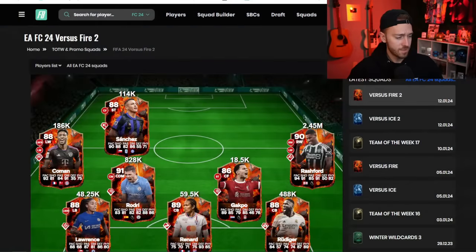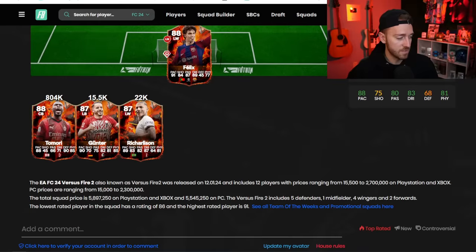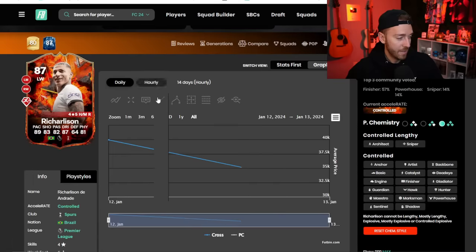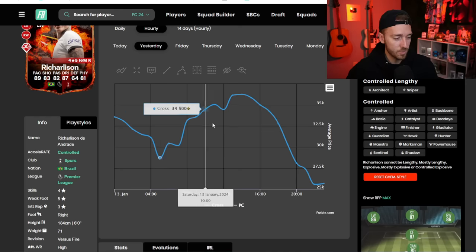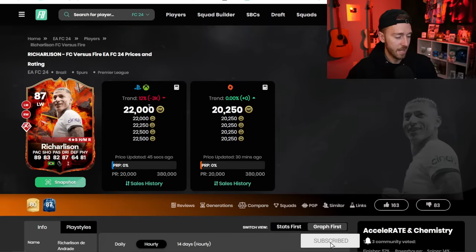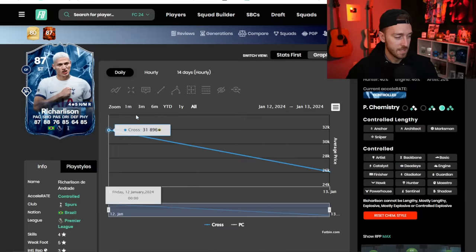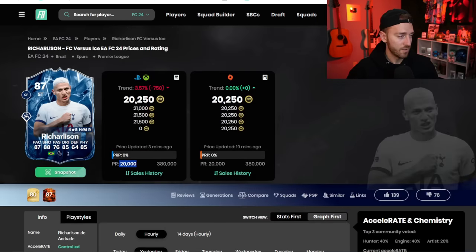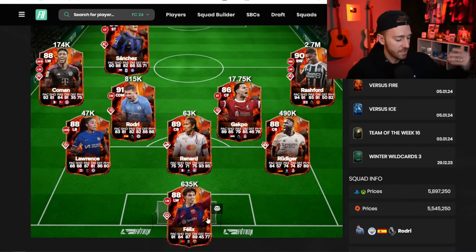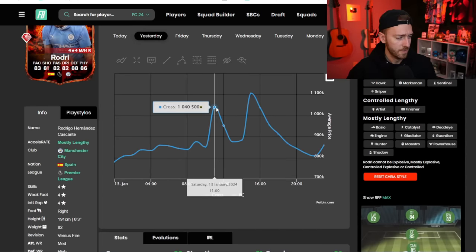The versus cards did drop off yesterday without some pretty crazy movements. Alexis Sanchez went from 170K down to 114,000 coins. We had that late Friday night drop into an early Saturday rise where Charleston went from 28,000 coins in the early morning hours all the way to 36,000 coins — a really good fluctuation. But now he's down to 22K. Be careful with that card though — he's at minimum price or right near it, and we're at that time of the weekend where some cards getting close to their minimums need caution.